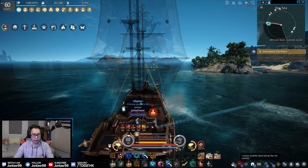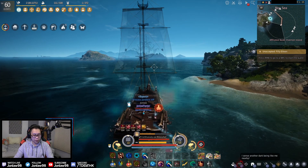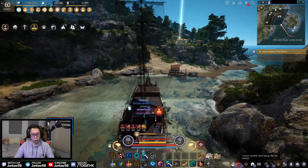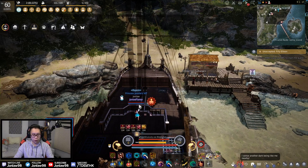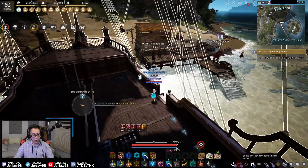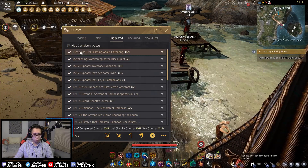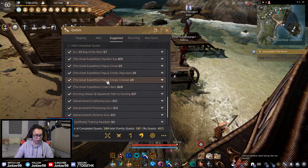Now I'll show you Lima Island — this is the halfway point. You can also go to Crow's Nest to buy certain items. Crow's Nest is a hidden island right here — you park right in this little spot, go in through the hidden cave, and there's some other stuff to do there as well. You should probably go there and do the quest line anyway because it gives you materials for upgrading your boat parts.